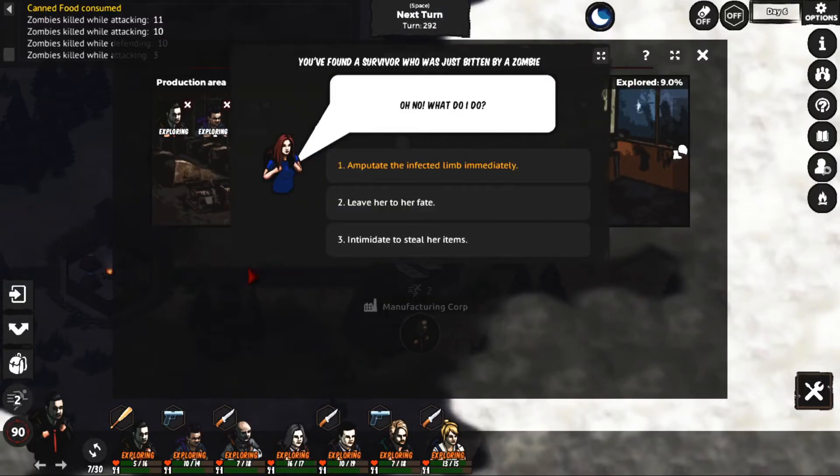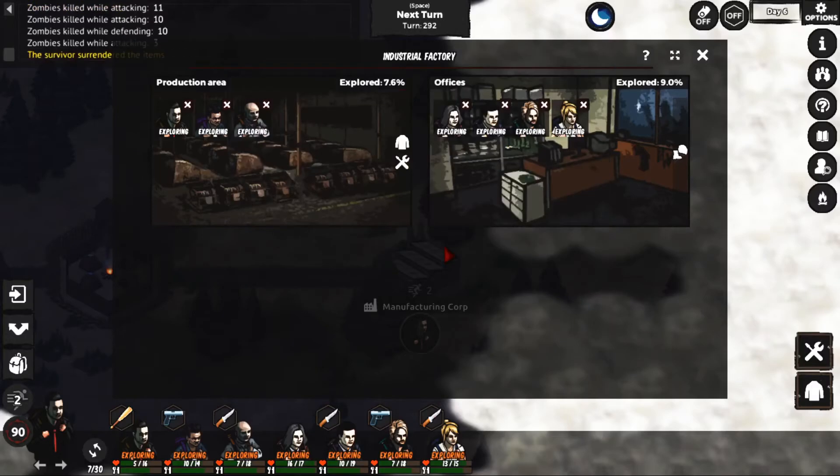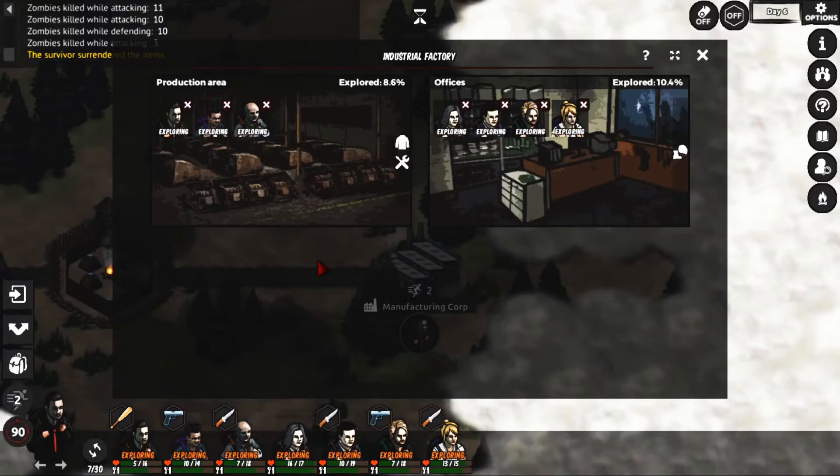You found a survivor - steal their stuff? That's interesting - it's like a percentage explored. So I guess eventually you can hit a hundred percent.